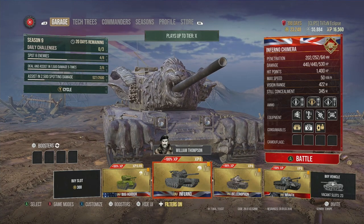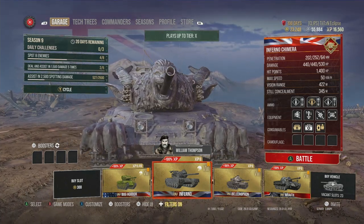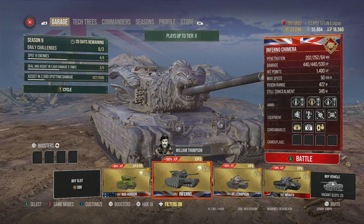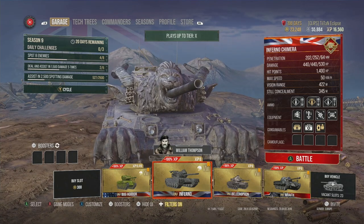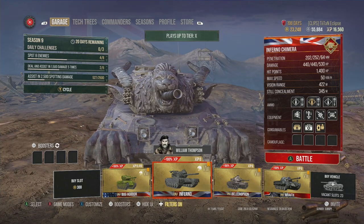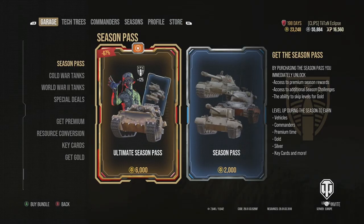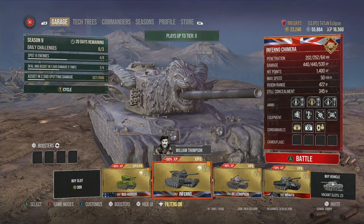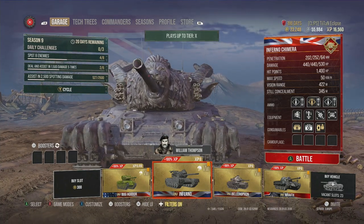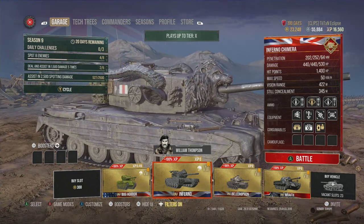It is a medium tank at tier 8 with 440 alpha damage. Comparing that to some of the highest alpha damage for non-TDs without huge cannons, this is one of the top dogs - similar to things like the Defender which also has 440, and the Hydra IS-6. Except this is a medium tank that can go 50 kilometers an hour forward with 422 meters vision range with some of the improvements we have on the tank.